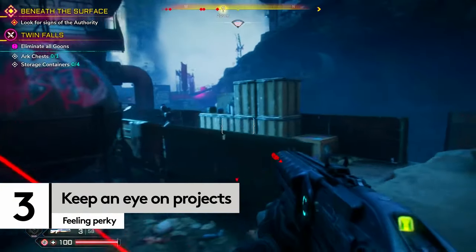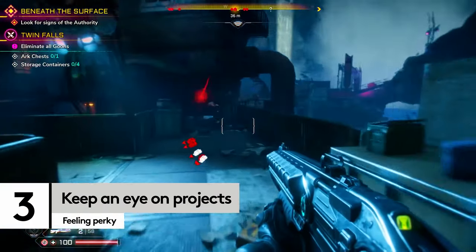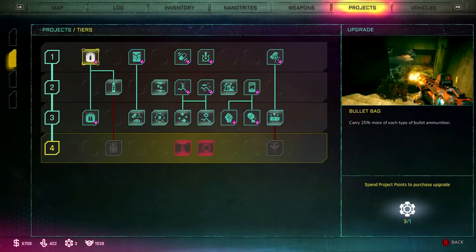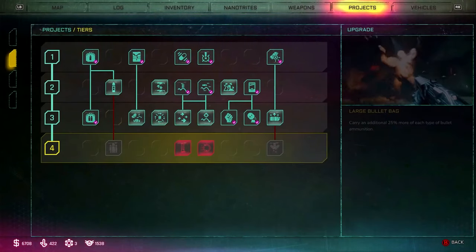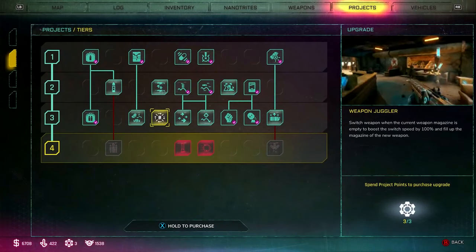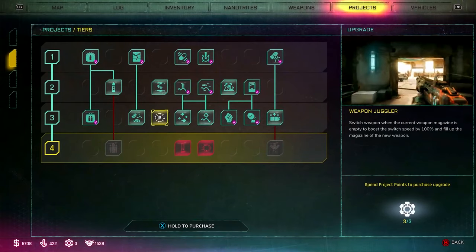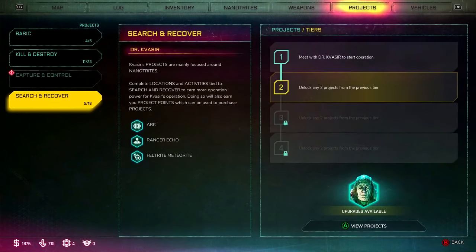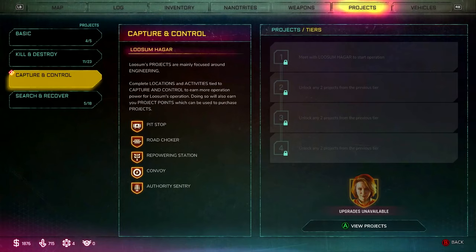Rage 2 is all about self-improvement. Amongst the many upgrade screens in your menu is the projects section. It's here that you'll find tons of perks to upgrade with the project points that you earn from doing activities in the world. These are separated out into three different characters that you help out: combat specialist John Marshall, the creepy Dr. Kvasir, and Mayor Lusom, who's trying to keep power against the nefarious authority.